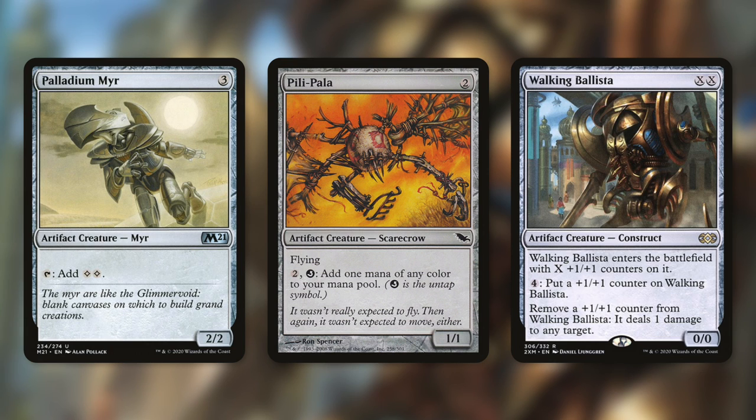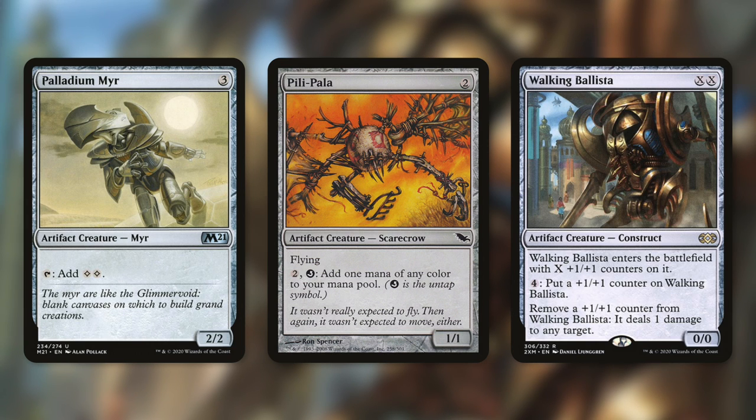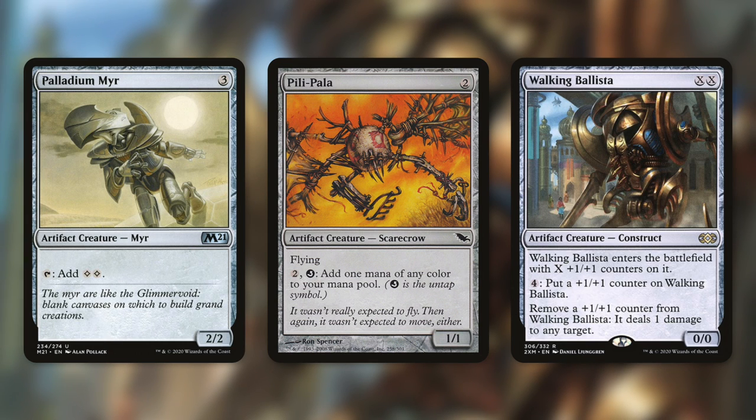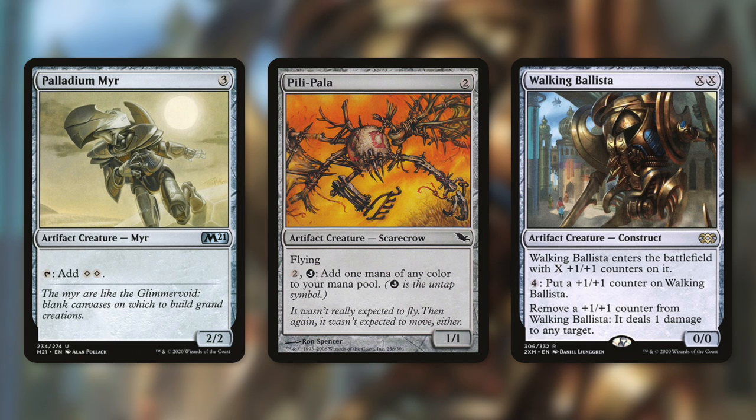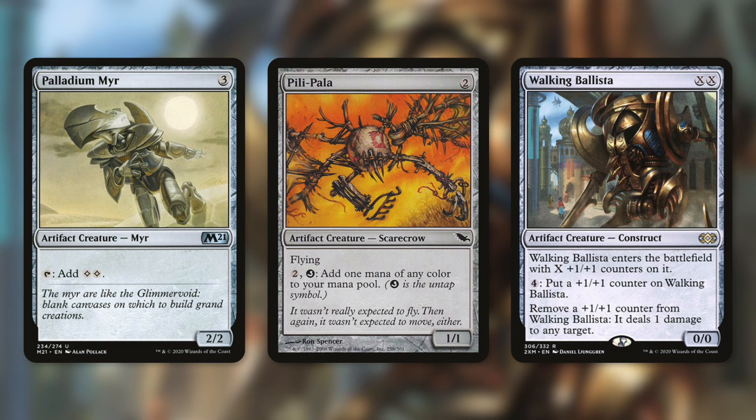There are plenty of ways to win from there. If Walking Ballista is in your graveyard, you have an infinite mana outlet — pay four to put a plus-one counter on Walking Ballista, meaning you put a counter on your commander. Your commander can get an infinite number of counters. Walking Ballista also has the ability to remove a plus-one counter to deal one damage to any target, so your commander gets a trillion counters, takes them all off, and pings down all your opponents.